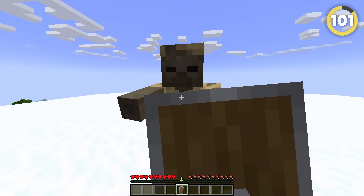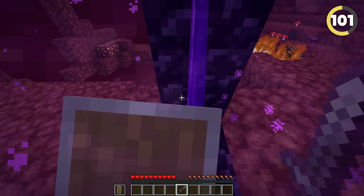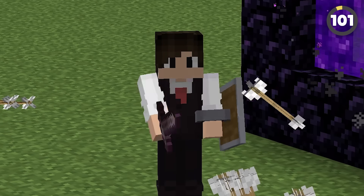The shield is one of the most overpowered items in the whole game — it can block fireballs, for God's sakes! But did you know that if you go through a portal while holding right-click, you'll be permanently blocking in the next dimension, letting you sprint and attack while literally invincible?